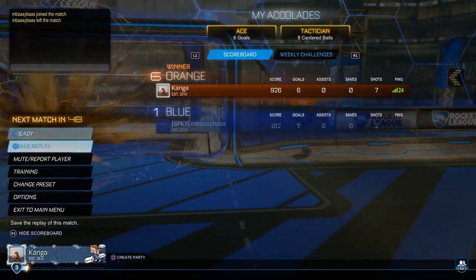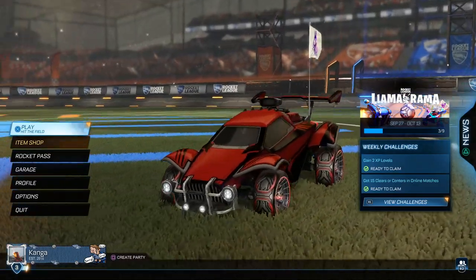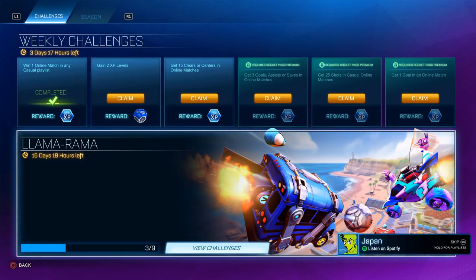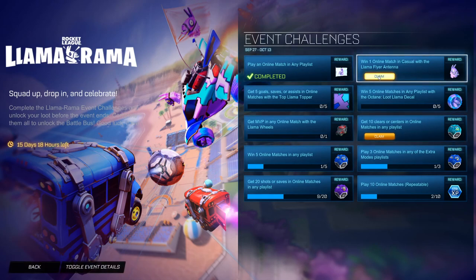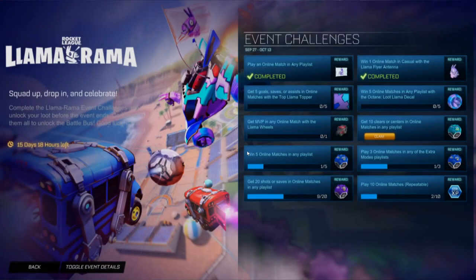So once you've done that, you want to go to the main menu and the same as before, you want to go to view challenges. You want to go straight down to Llama Rama. As you can see here, win one online match — then claim that to get my Llama top reward. And you need to equip that now for the next one. I'll make a separate video on that challenge though.